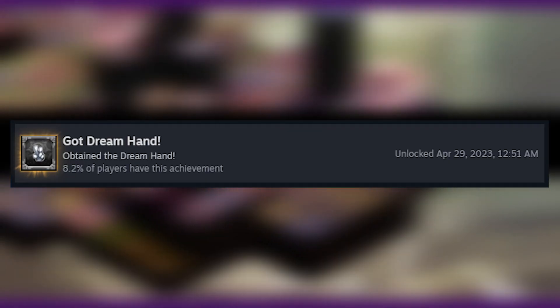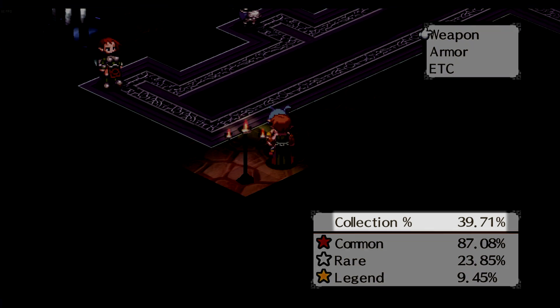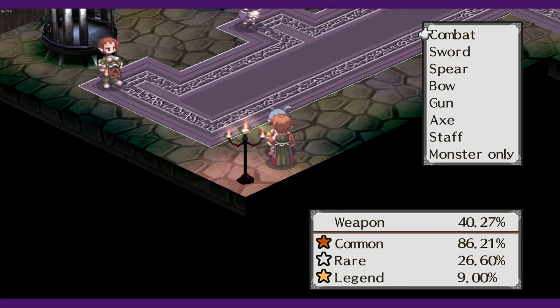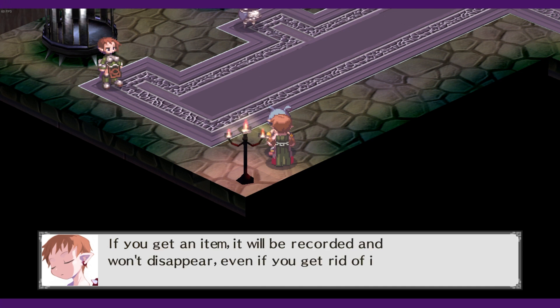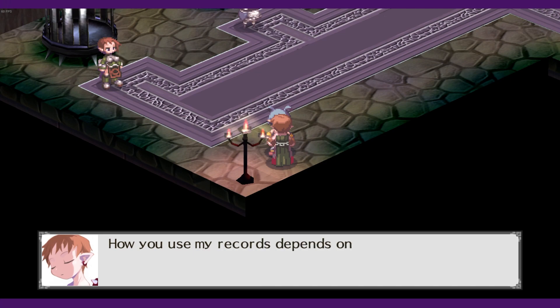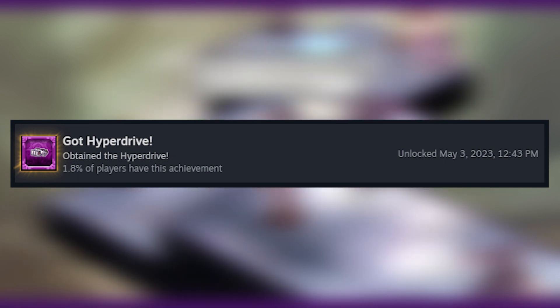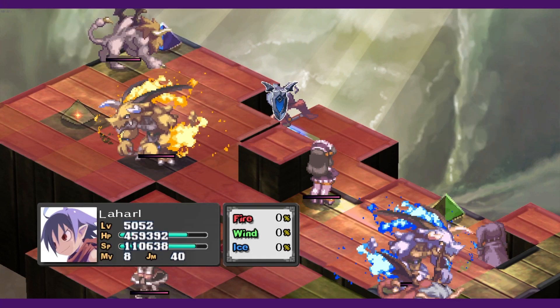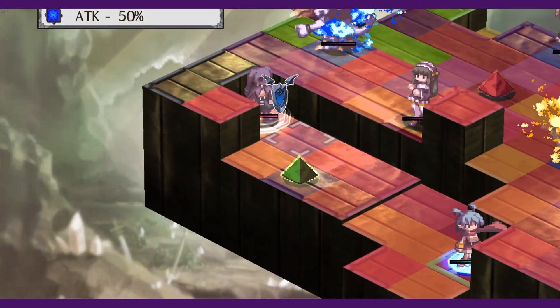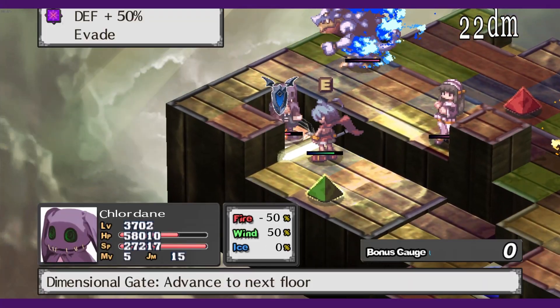The Dream Hand is a legendary ranked hand earned for every 10% of record completion. The records track every single item in the game including all different rarities, so the more items you've obtained, the more the record fills. You earn a Dream Hand upon talking to the NPC who keeps the records when you hit each threshold — if you've come this far, you should definitely have at least 10%. The Hyperdrive is a unique item — you're only allowed to have one per save file, and if you lose it, you don't get another chance. It's obtained by climbing through the entire item world of a rank 40 item from floor 1 to floor 100 without ever exiting, and killing the item god too.